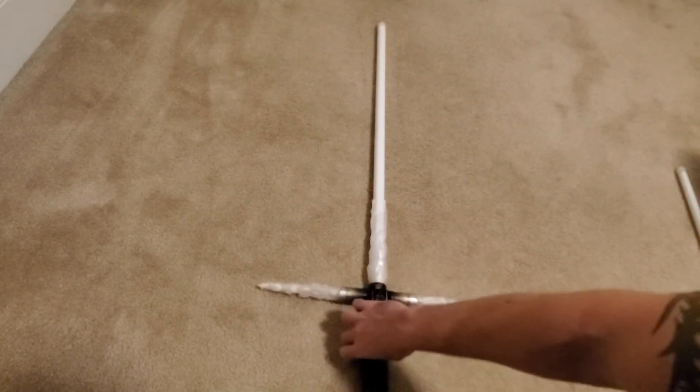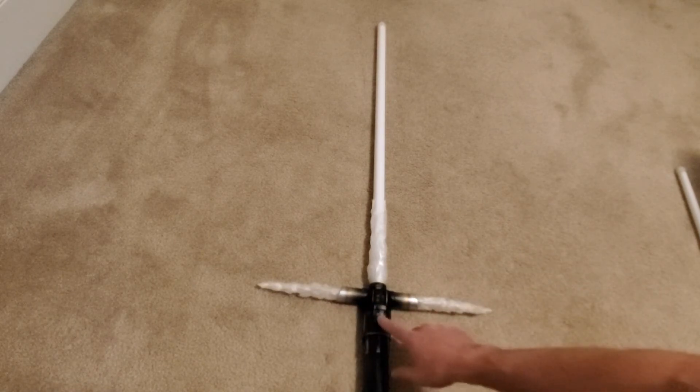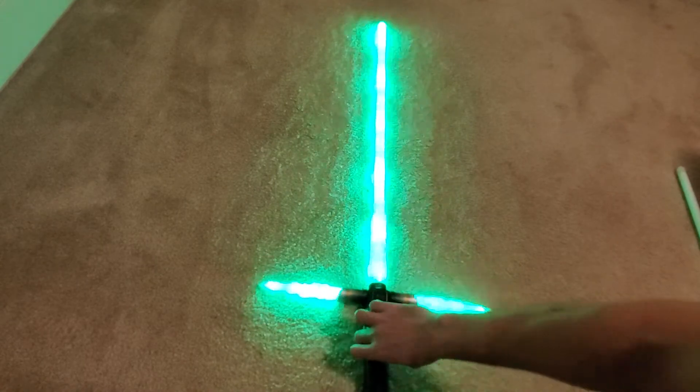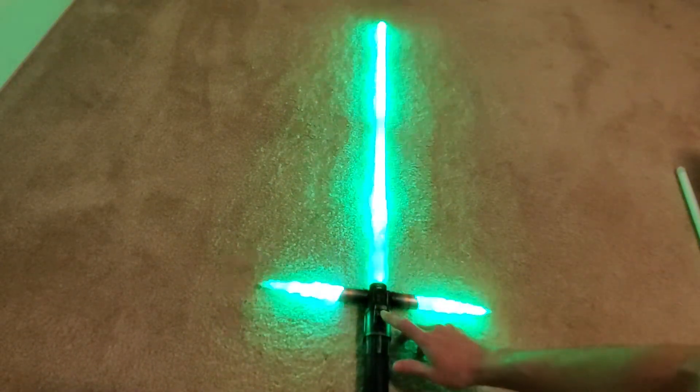I've got the red version and for the unstable style I also created several other colors. Here's the green version — same unstable effects, just with a green blade — and it also has the localized lockup and the force lightning lockup.